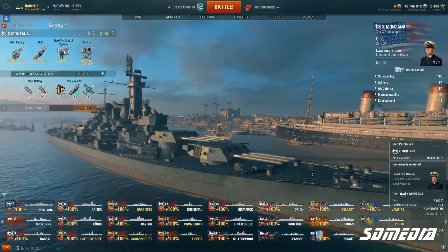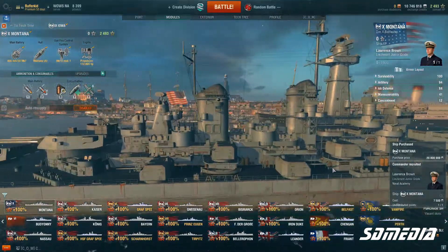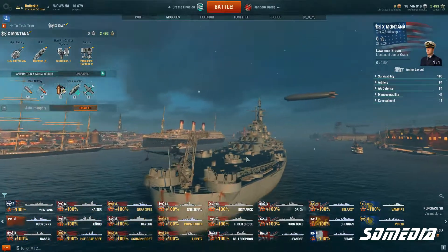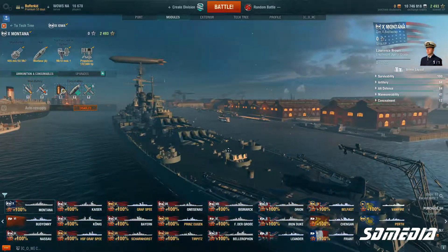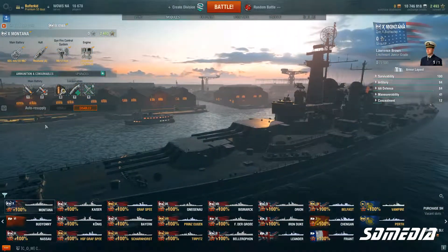So here we are — the Montana Hall. This is awesome. Ever since trying this ship on the public test server I've been wanting her so bad because she is just so awesome.